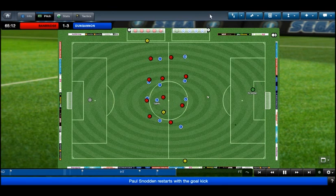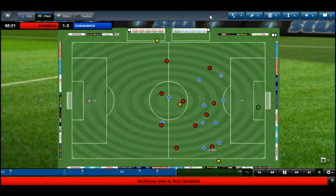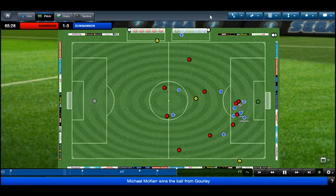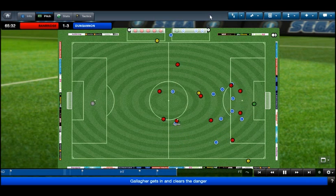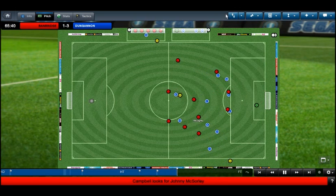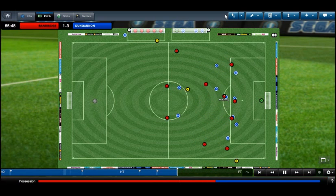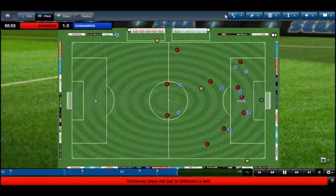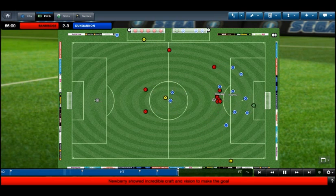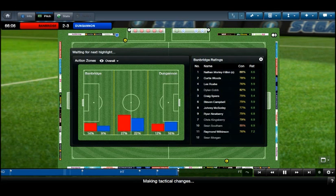Snodden with a long ball up, McSorley plays it down for McKinney. Can he pick out Campbell on the right wing? Campbell runs at them — not enough pace, doesn't beat his man, but gets another ball in. Fumbling around and cleared away. I'm going to take away the pass-to-feet option. Newbury plays it through to McKinney — McKinney gets a second goal for Banbridge! Newbury coming up as substitute showing a good bit of play there.